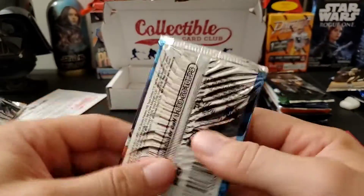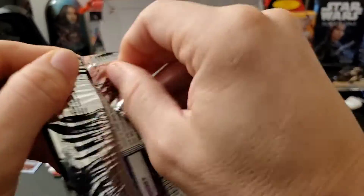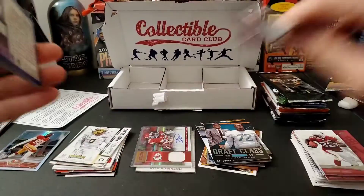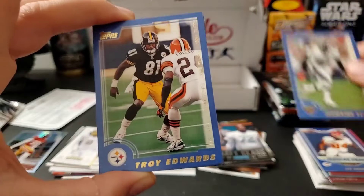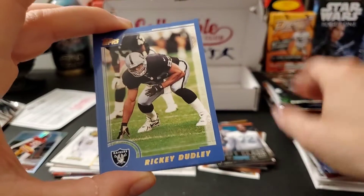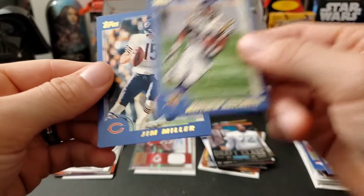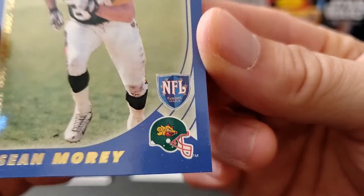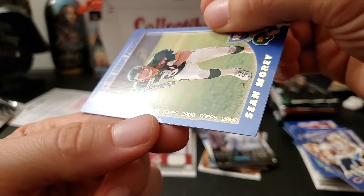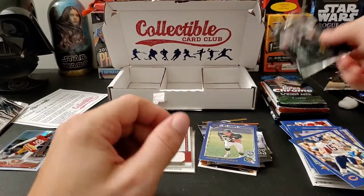Now the 2000 Topps Football hobby pack — old school! You can't find autos but lots of other neat stuff in there. Wow, look at these old school cards — Joe Horn, Jermaine Lewis, Troy Edwards, Dave Moore, Rod Smith, Jim Miller, and an NFL Prospect card of Shawn Merry. I assume this is a rookie card of some kind. Since it's old, I'll put it in a sleeve and check it out later.